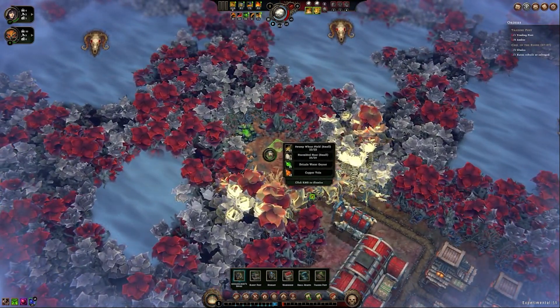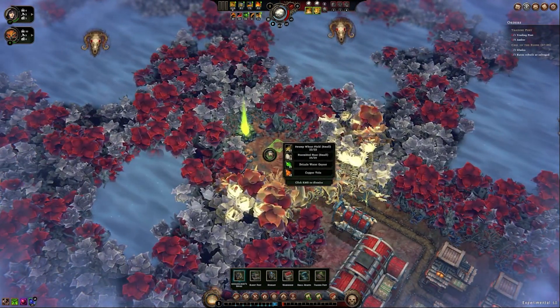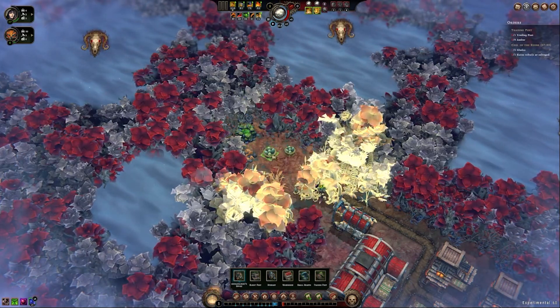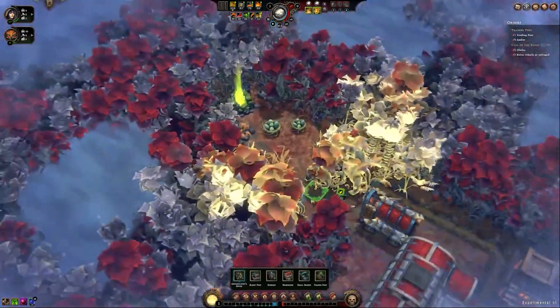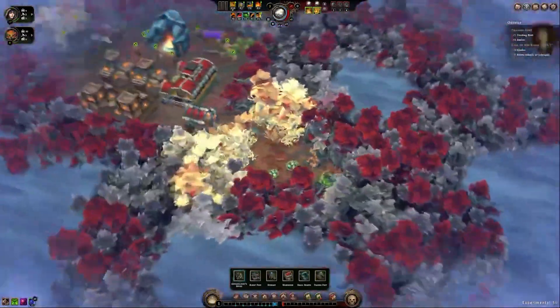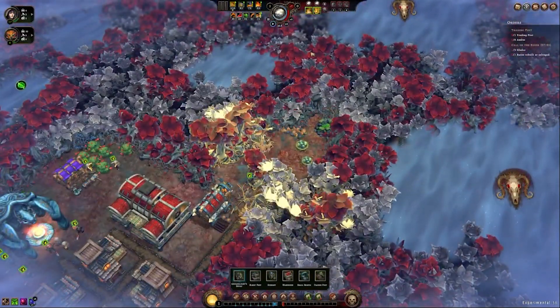Swamp wheat field, swarm burn net — already a water geyser for drizzle water. Copper vein. We already have access to a lot of materials that I tend to use pretty fast here. RNGesus is with us today.